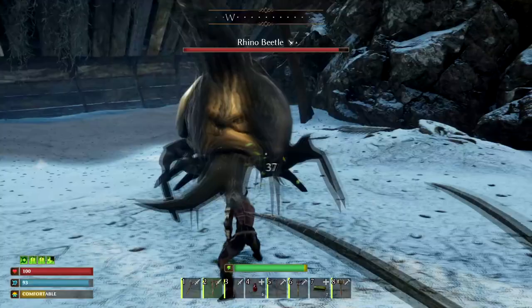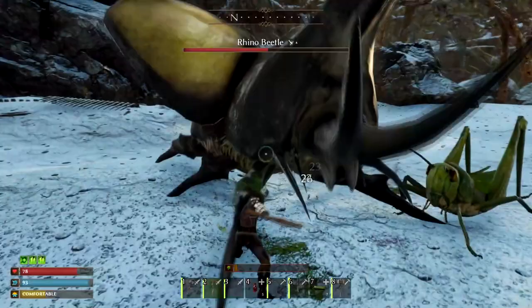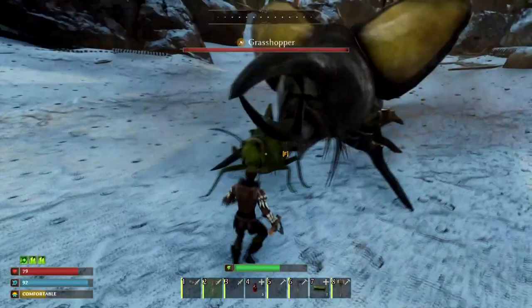So he's got two basic attacks. There's the one where he jumps — he actually exposes himself pretty good when he does that attack. And he's got a charge attack that you can just dodge out of the way if you want, but this attack isn't very bad. Don't bring your Grasshopper with you to get in your way like I have. This is the charge attack — I see him doing it.